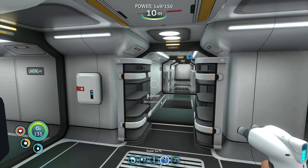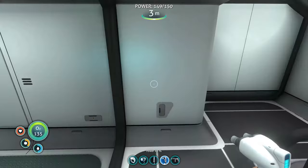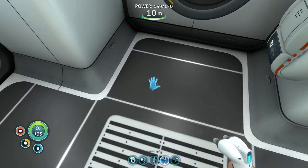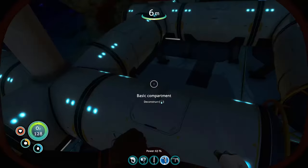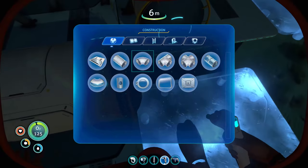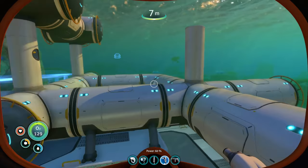Something else I want to do is construct a ladder to the second story so we can access that. And now we can go upstairs — it just teleports us immediately. We haven't figured out a purpose for the upstairs yet, but I'm sure we'll find one. These are our two resource rooms. I think I want to connect these tubes — we might eventually have a fourth room on this side, but for now we'll just connect the tubes for the sake of being thorough.